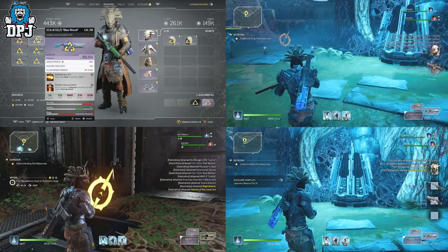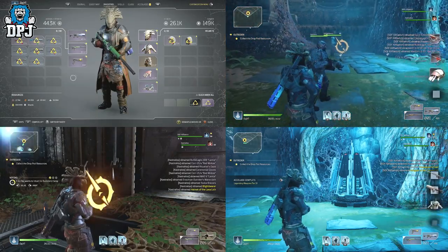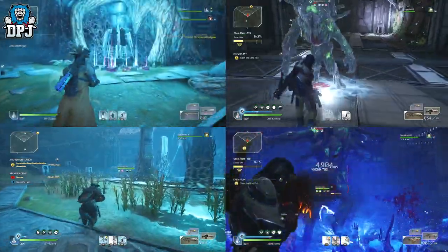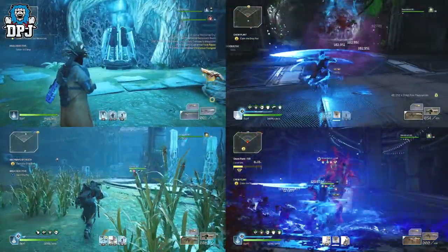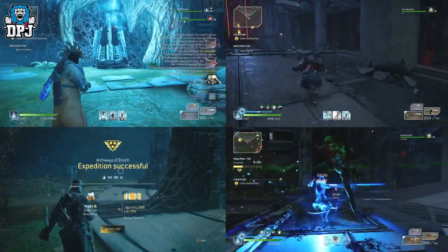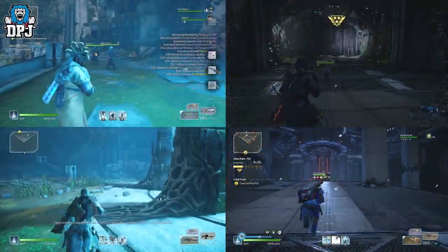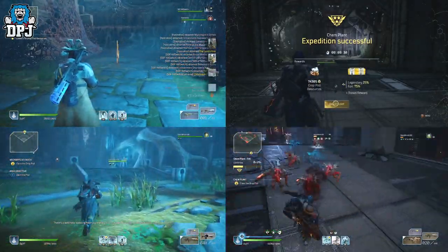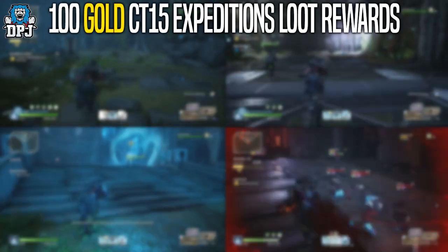These are the results of many runs over the past two weeks. I've just been recording these end clips and stockpiling them to look back at. Playing in both a party and solo, the results were really interesting. The expedition I mainly run is Archways of Enoch as it's just the easiest to do solo, but others were thrown into the mix when playing in a party. So let's get into the loot results.